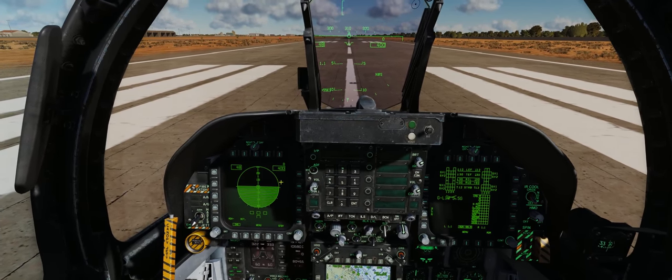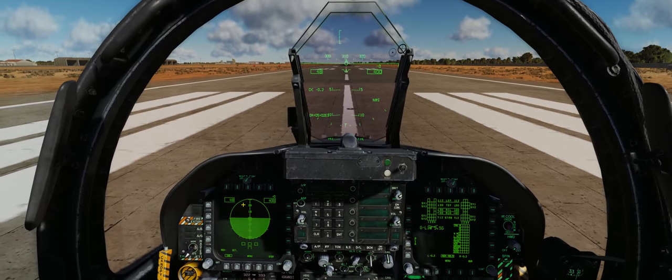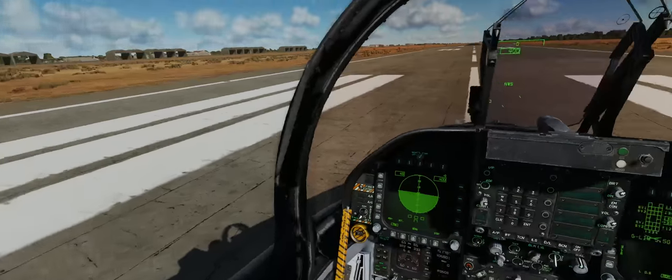What's important here and why I brought the ADI up is we have a slip indicator. We don't want to be slipping our way through the air with this very draggy loadout on the right-hand side and a much less draggy loadout on the left-hand side.